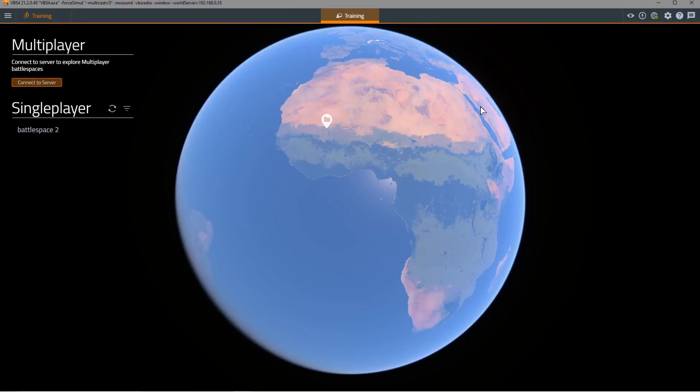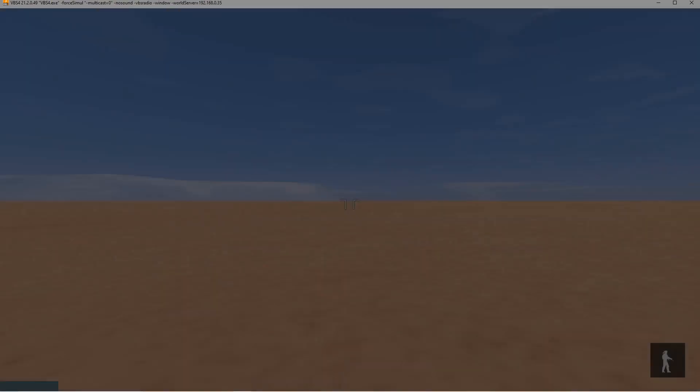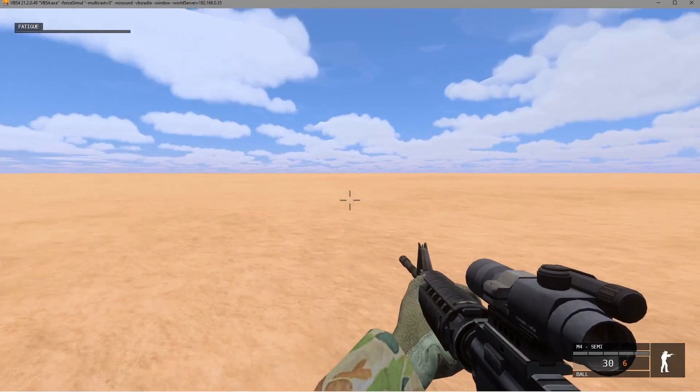VBS4 has now loaded and you can see that we're still connected to the VBS world server, but all the user can see is the training tab — we don't have administrator privileges. From here we can go ahead and execute the single player training mission. For example, if this was a training mission showing the user how to use VBS4, this is where you would put it. We click on execute and after a few seconds we're in the middle of this desert in the single player training scenario.